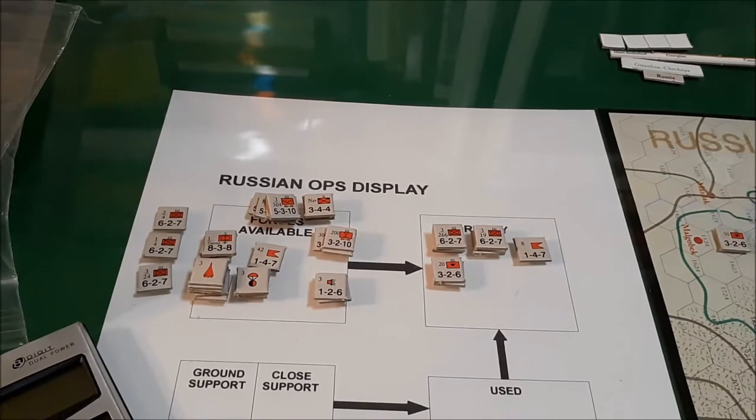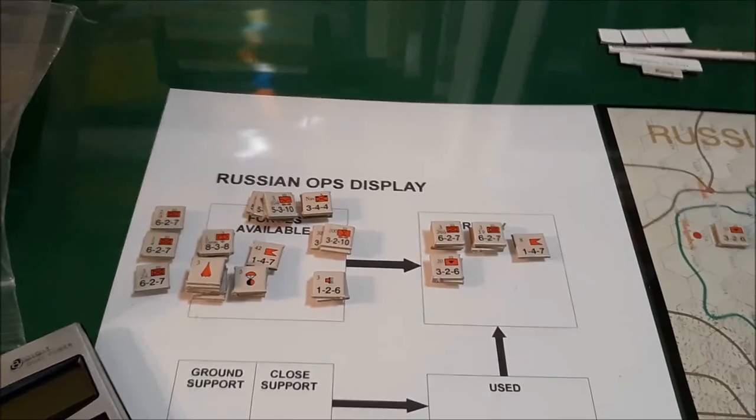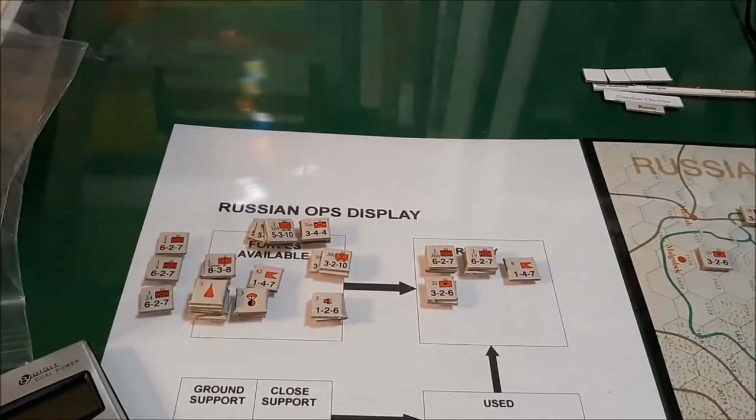The security units will help when the resistance player begins to bring in militia units via the special reinforcement table. I've placed the Russian units in the ready box. There is a political point cost to bring those units in — the total I spent is 17 points.